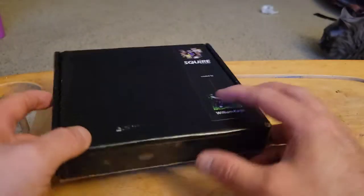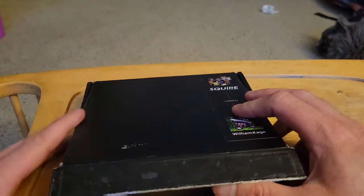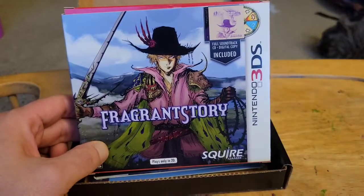Alright, so here we have a very neat little package. This is Fragrant Story, courtesy of Square Games and William Cage. Let's unbox this and see what's included. I'm gonna open this up now — this is the box it shipped in, I just took the shipping label off. For those that don't know, this is a 3DS game, so here's the packaging.